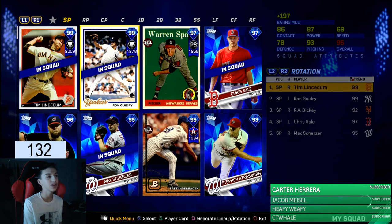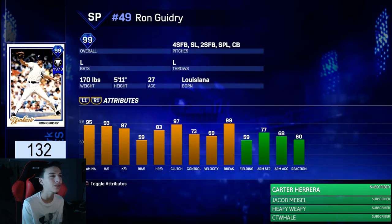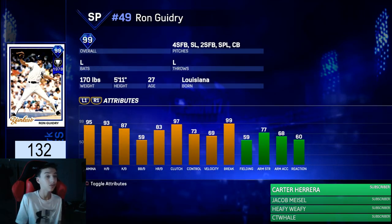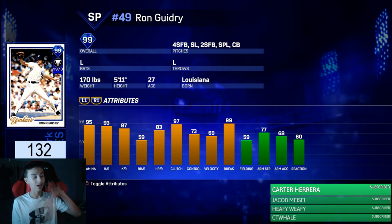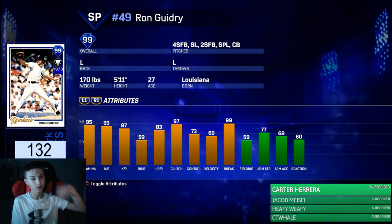Let's see his pitches — he's got fastball, slider, two-seam, splitter, curveball. Very good per-nines — that splitter is disgusting. I was just using the silver one before, and I think it dips like crazy.